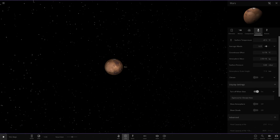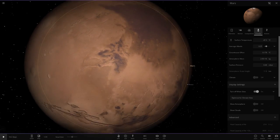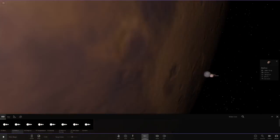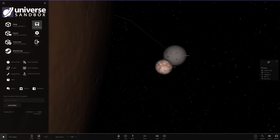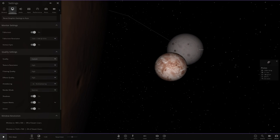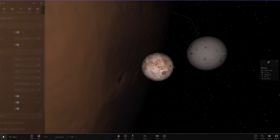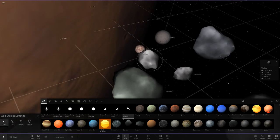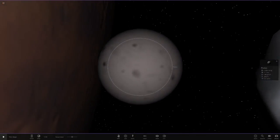Now moving on to Mars's moons — this is where it gets a little funny. Here are Phobos and Deimos. If anyone's seen a real picture of Mars's moons before, you can tell straight away there's something off about these — and that is, they're spheres. These moons aren't spheres in real life — they're little asteroids. Even on low quality, they're still spheres. They shouldn't be spheres; objects this size don't become spheres anyway — they usually have obscure shapes. The texture just doesn't look right on spheres.